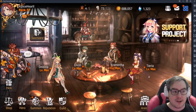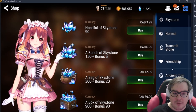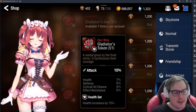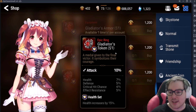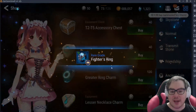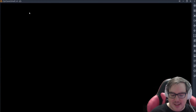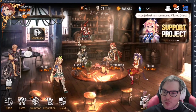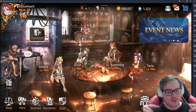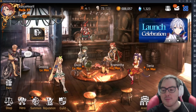As for accessories, there's a ring available for arena conquest points that's amazing and will serve you well through the whole game. The other source is tier 2 through 5 accessory chests — 90 to 95% of these are trash, but occasionally you get an insanely good one. Hopefully this helps! Let me know in the comments if you have questions or if I missed anything. Thanks so much for watching — feel free to like, comment, and subscribe. See you guys later!